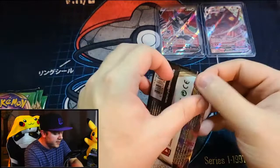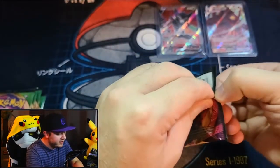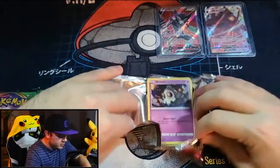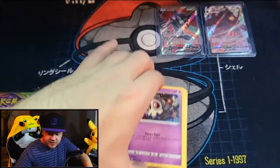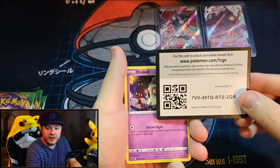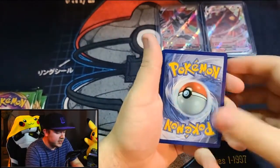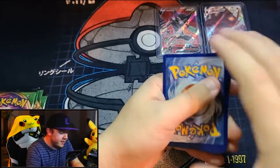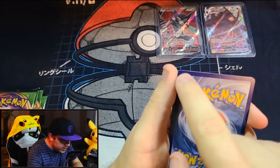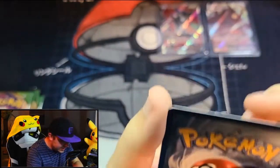The first pack we're going to open is a Celebi pack — we have two of them, so why not start with one and end with one. Let's continue that trend. Code card for you guys — there you go. Now, I like to call out the condition of the cards on the back. This one is a little odd — it's got a weird perforation on top, some whitening all across the top, which is really unfortunate. The centering looks okay though, fine top to bottom and left to right.